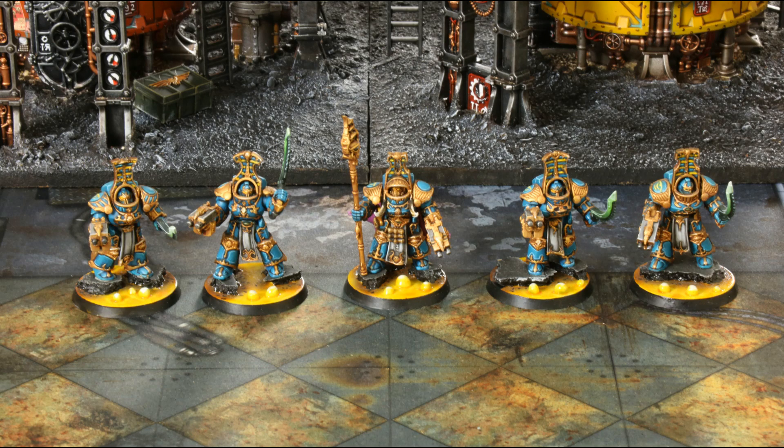The Scarab Occult Terminators are an Elite choice for the Thousand Sons. For a power level of 11, you get one Scarab Occult Sorcerer and four Scarab Occult Terminators. You can include an additional five Terminators for an additional plus 11, giving a total of 22 power level.